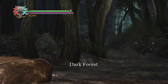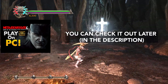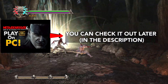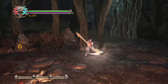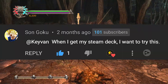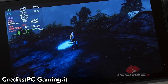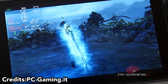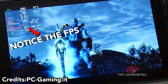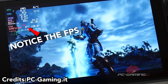A few months ago, someone commented below a tutorial about Metal Gear Solid 4 Guns of the Patriots, a AAA game that is in-game status-wise on RPCS3, saying that he or she wants to try this game on Steam Deck. And then I wondered what if some people's main motivation for buying Steam Deck is that they want to experience these exclusive AAA games on RPCS3, but perhaps don't know that they can't run them properly.